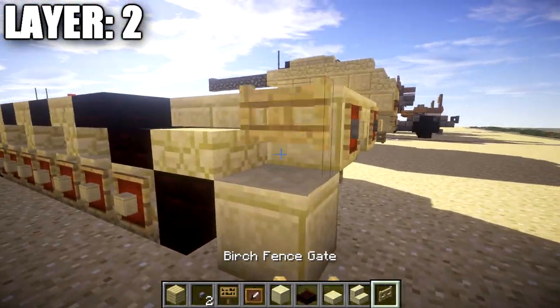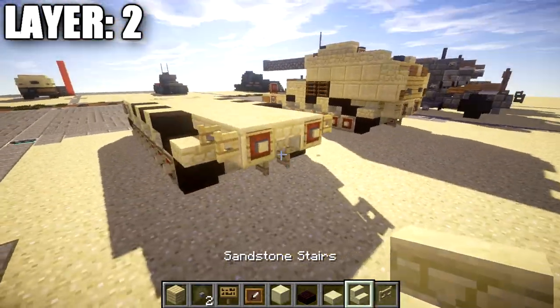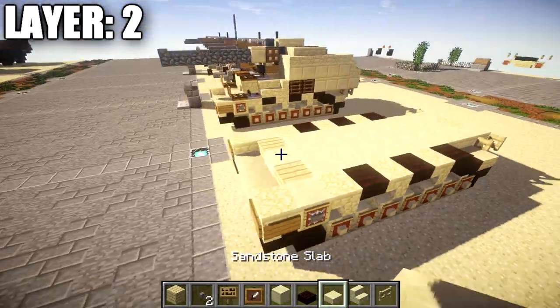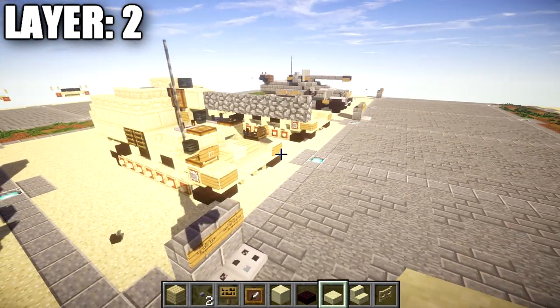Place a birch wood fence gate on both sides, opened toward that block. That completes layer number two — moving on to layer three.